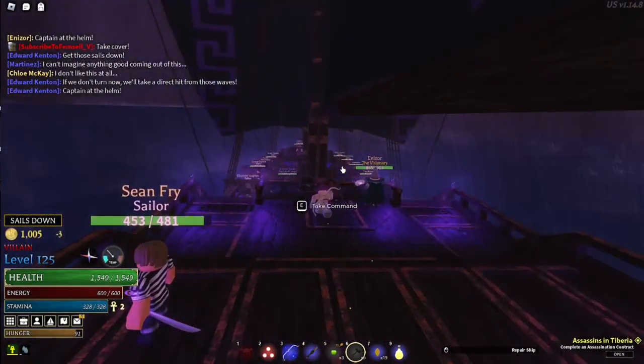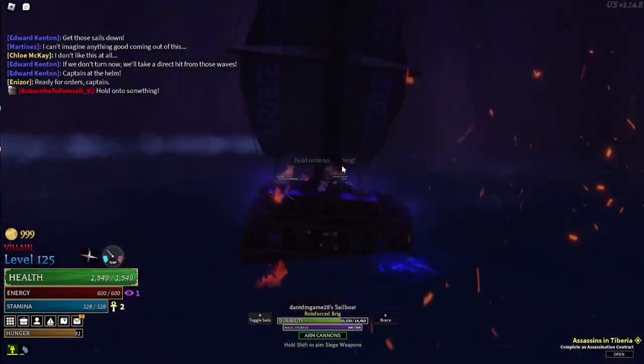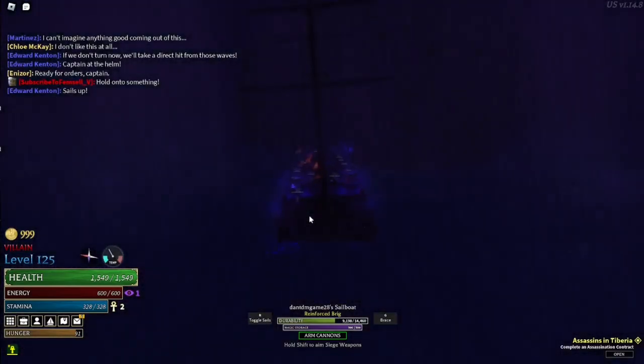For those of you who want to find sirens but can't, turn on your game volume and use headphones. Listen for singing and turn your camera in different directions until you hear it in one of your ears. Direct your ship that way until you see the rock.